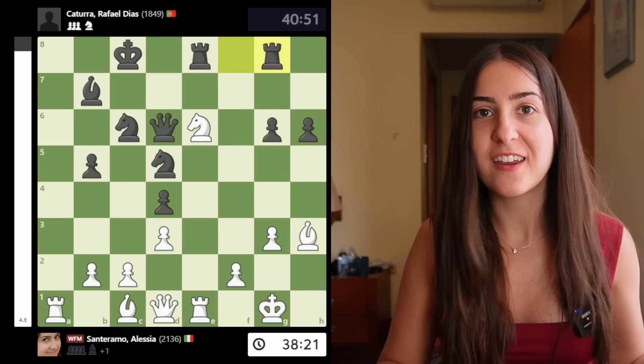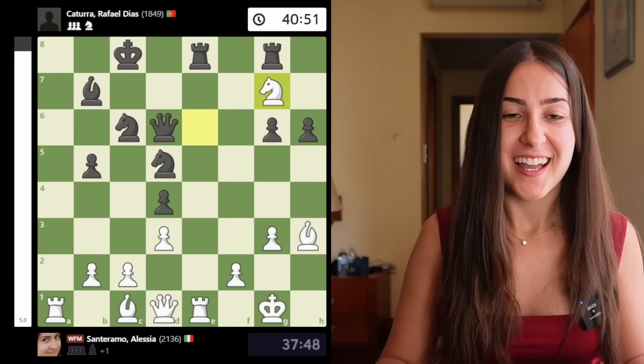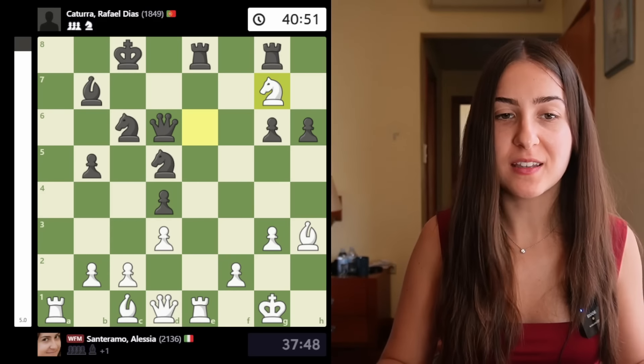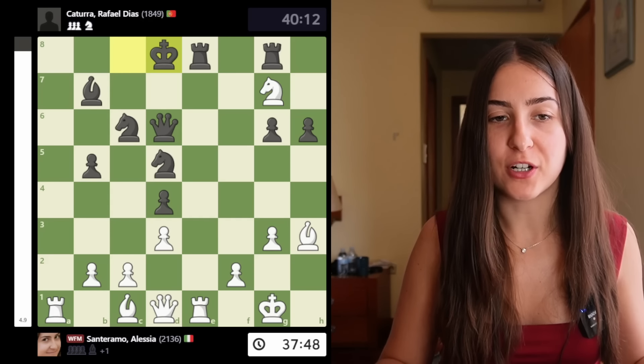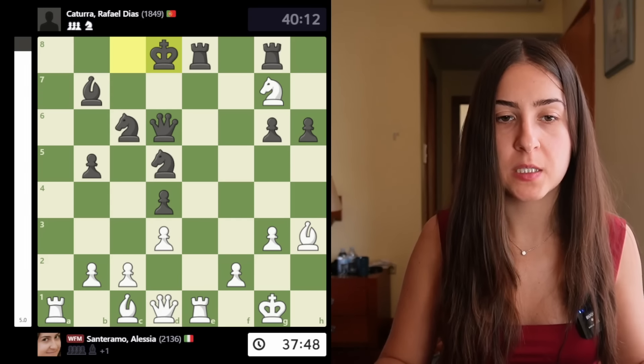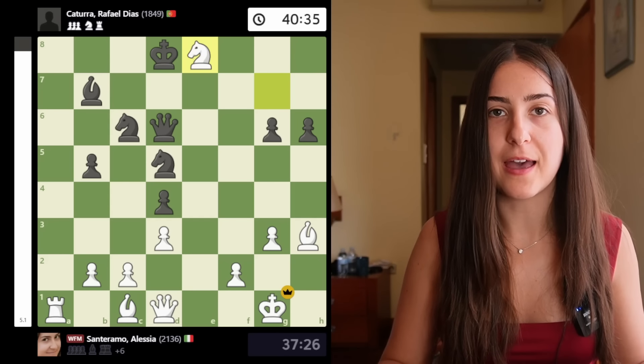And now the final move — can you find it? Knight e7. There we go. It's a discovery check, quite a simple move. After the king moves, I took the rook, took here, and my opponent resigned. If you enjoyed this game, don't forget to like the video and go check out this video — YouTube thinks you will like it. Thank you for watching.